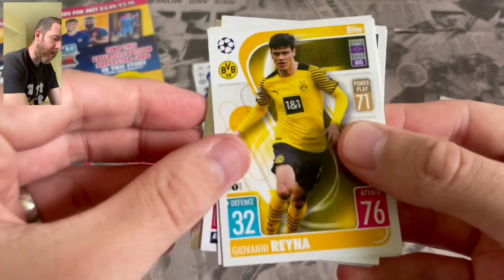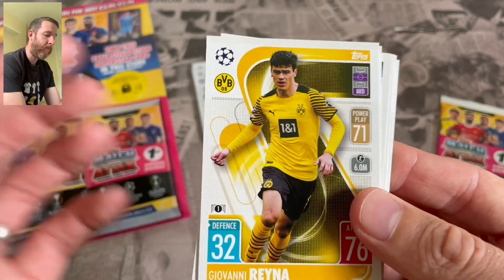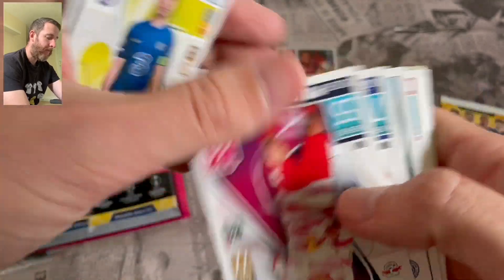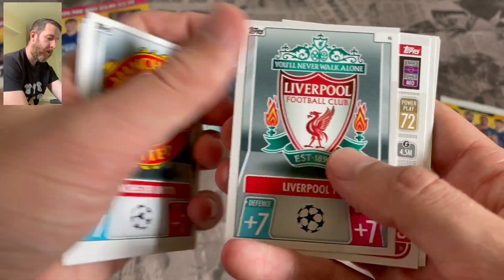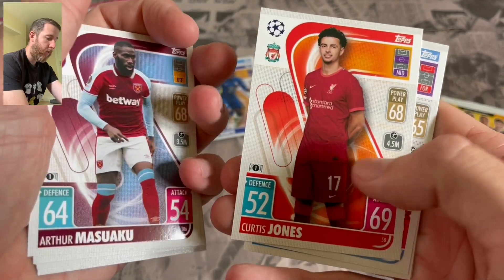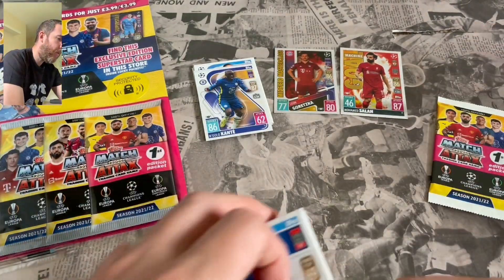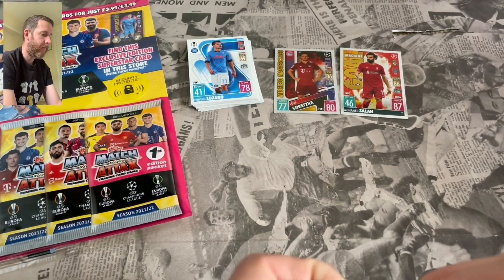Second base pack - you are going to get players that are the same in these. It's a limited run of cards in these multi-packs so you will get a lot of the same players. We've got Geo Rayner, Azpilicueta, I'll be Leipzig soon, Man United badge, Liverpool badge, Fred of United, Masuaku of West Ham, Kurt Zouma, Gabriel Jesus, Hirving Lozano, and Gold Machine Mo Salah of Liverpool.